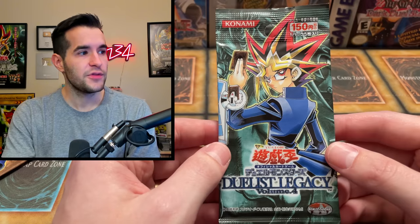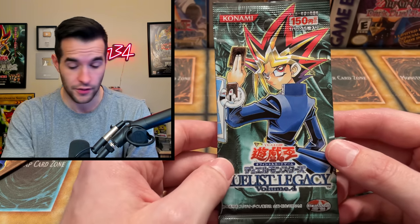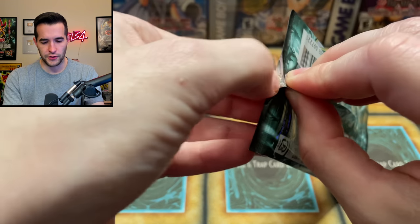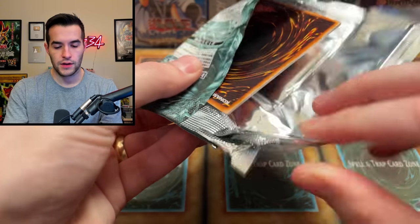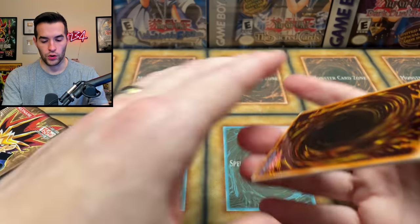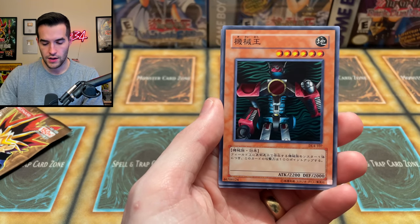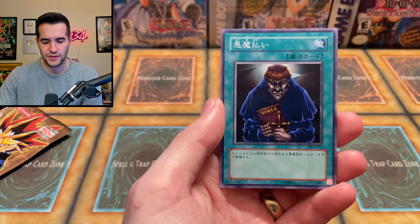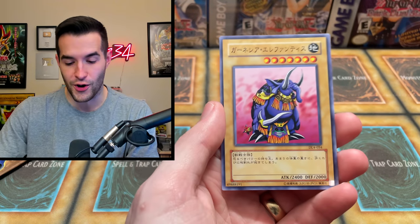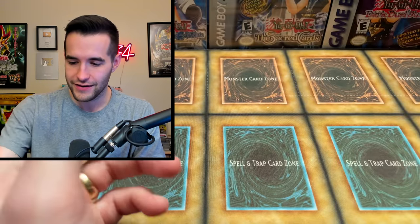On to Duelist Legacy Volume 4. This time the ultimate rare is Insect Queen — can we pull it for Weevil? We also have Total Defense Shogun, Mirror Force, and Barrel Dragon as ultra parallel rares. Let's do it for all those Cocoon of Evolution fans out there. Opening: one of the guys from TP1 that's a fusion material, Machine King, Kross Clown, Exile of the Wicked, and Garnicia Elephantus — just a regular common, though ours was a super rare in Metal Raiders. Pretty cool.